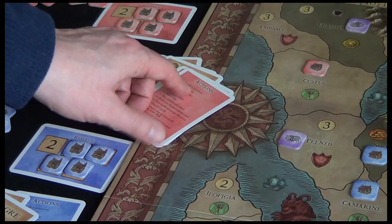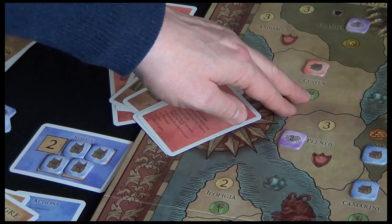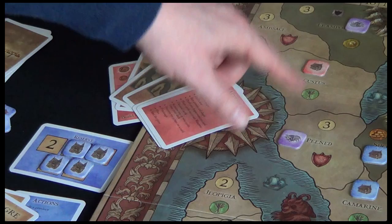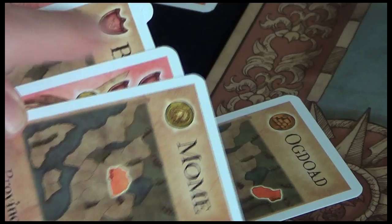The first action says 'invade a province,' and for that we need food to invade. This is the food icon here. Custus - this tells you that Custus will give you food. I do own this province, and this is kind of a clue as to what's in your deck. It's not in my hand, but I know that Custus is in here somewhere and it's going to give me food. If you invade Custus and steal it from your opponent, then you're going to get a card that generates food. We do have some stone, some army icons, some gold, and the build action card.